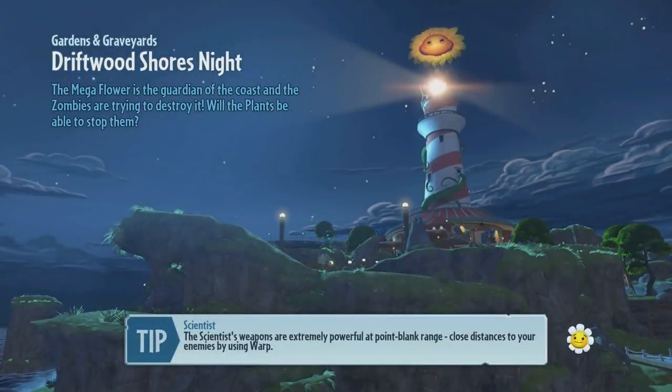Sean said: 'We felt an exclusive character being required to progress wasn't the right decision. This worked with the Unicorn Chomper but it didn't feel appropriate here.' So the Twilight Chomper is another path to max rank without requiring the Unicorn Chomper. Now let's get into how to actually unlock this character — Sean goes into some detail on the challenge.